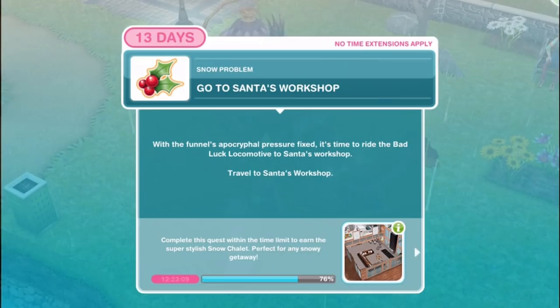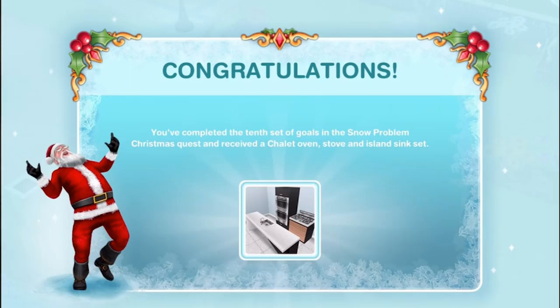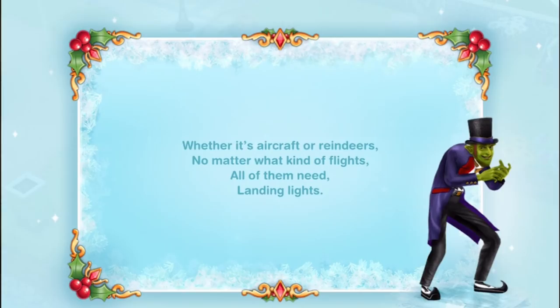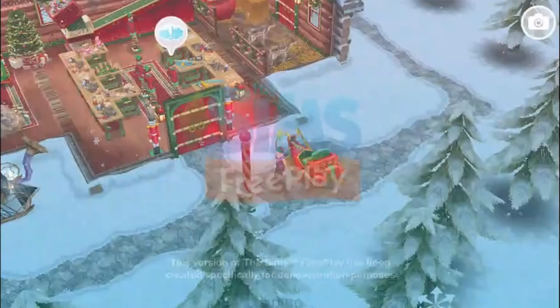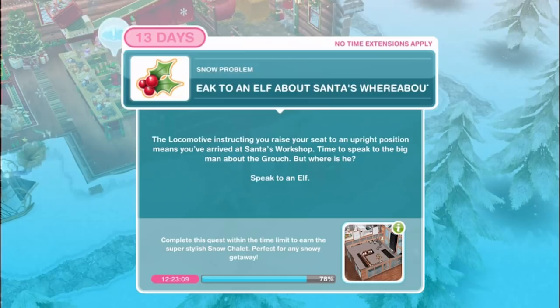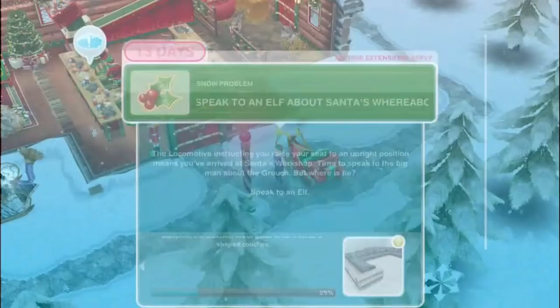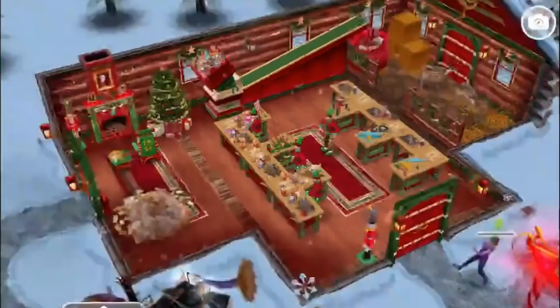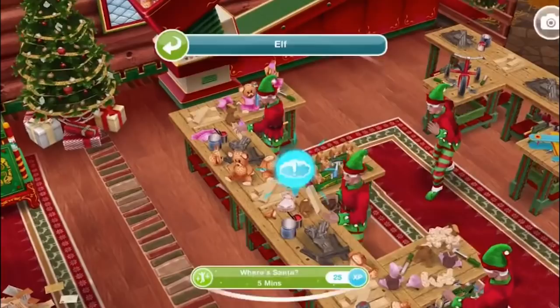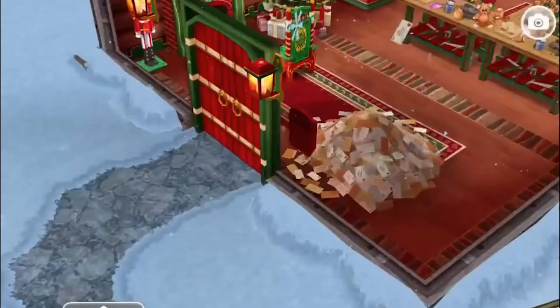Go to Santa's workshop. Congratulations, you've completed the tenth set of goals and received a chalet oven, stove and island sink set - those look beautiful. Go to Santa's workshop - I love that we're getting to revisit all these places from previous holiday updates. The locomotive instructing you to raise your seat to an upright position means you've arrived at Santa's workshop. Time to speak to the big man about the grouch - but where is he? Speak to an elf for five minutes. It's so pretty and festive looking - the haystacks, all the presents, that pile of letters really puts you in the Christmas mood.